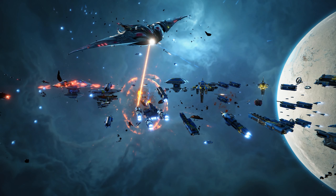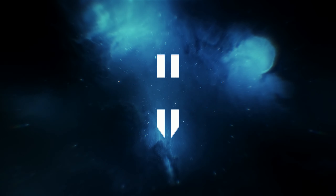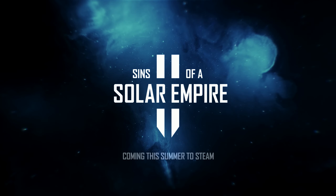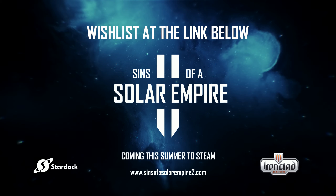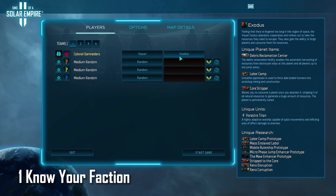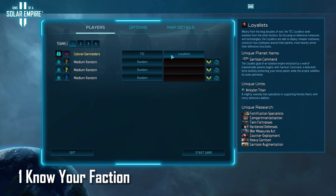Thank you to Stardock for sponsoring this video. Sins of a Solar Empire 2 is currently available on Epic and is coming to Steam this summer with a massive full feature content update. If you're thinking something's missing like the Advent faction, chances are it'll be included in the summer release update. If you'd like to wishlist the game then use the link in the description.